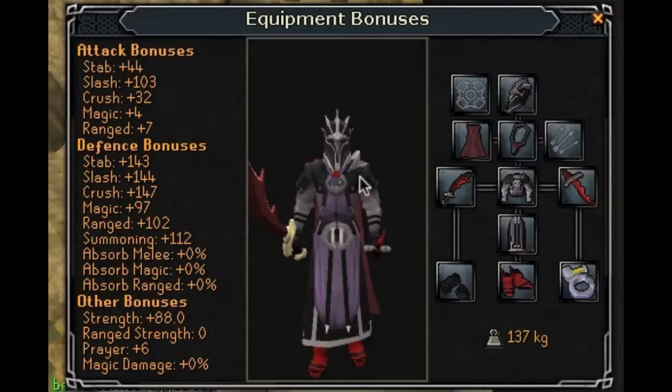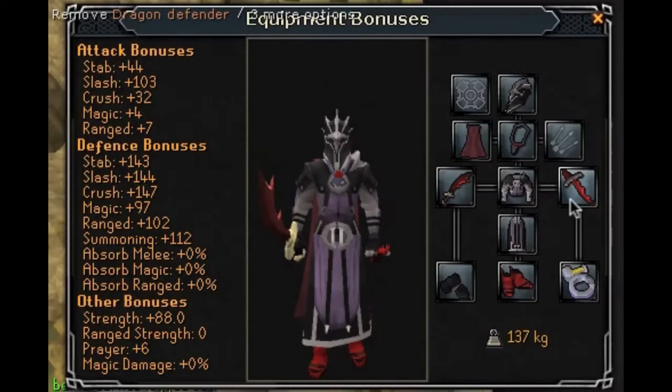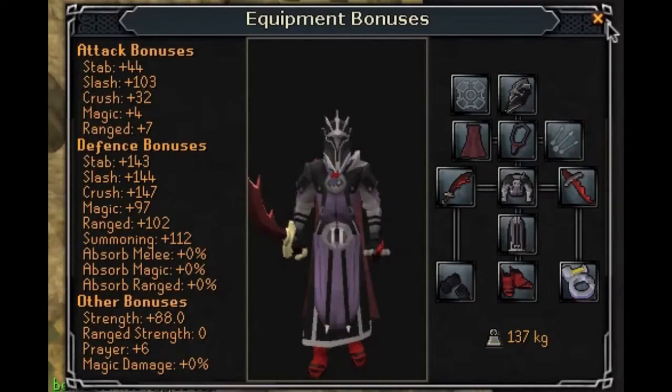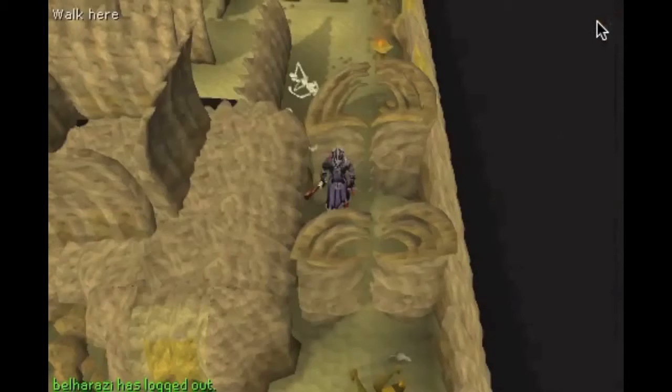Now that you're level 50 or 60 in combat stats, depending on which route you took, you should consider getting the dragon scimitar. It requires Monkey Madness — that quest is horrible, it takes time. On the other hand, you could also get dragon boots, dragon defender, or you could also use rune or climbing boots. You can stick with the rune scimitar, although it won't be as fast XP.